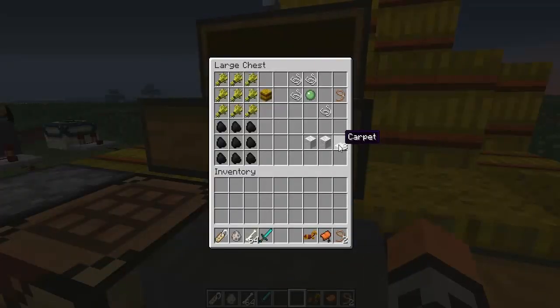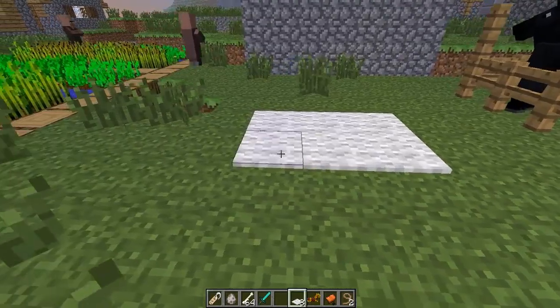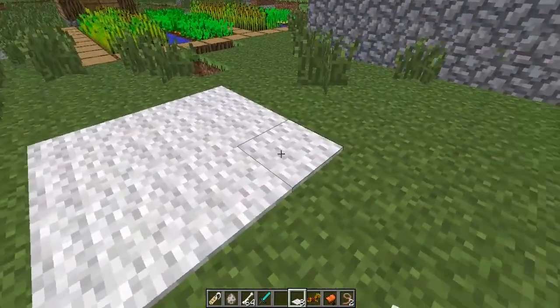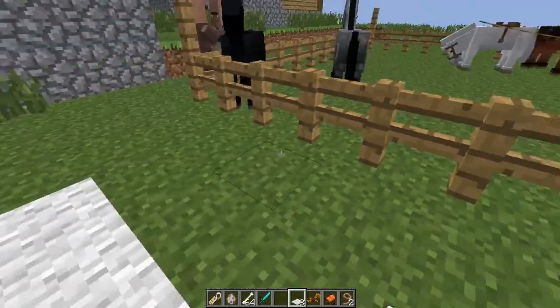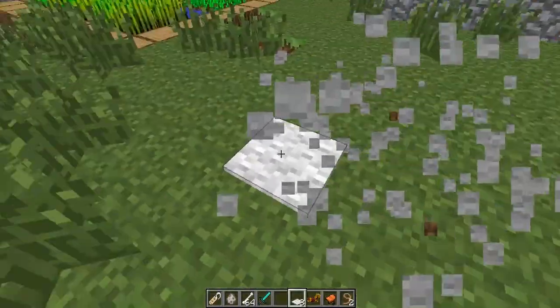Finally, we have carpets. To craft a carpet, you need two of any color of wool, placed horizontally side by side, and you get three carpets. You can place carpet on the ground — it's one sixteenth of a block high, so like a pressure plate, stepping on it won't raise your height at all. It's purely aesthetic: if you want to change the floor color of your house without actually changing the floor, you can just put a carpet on top.